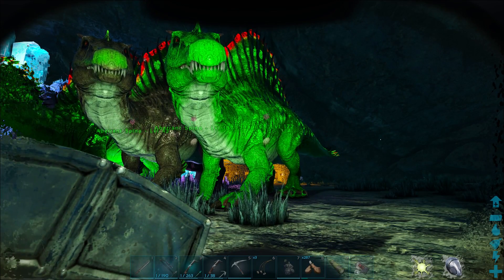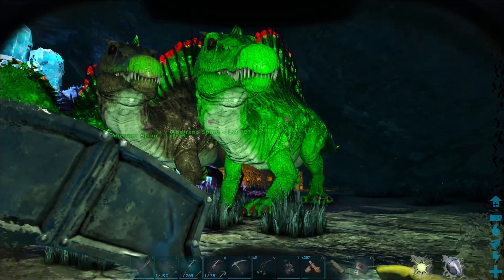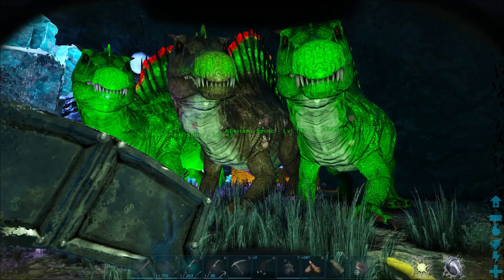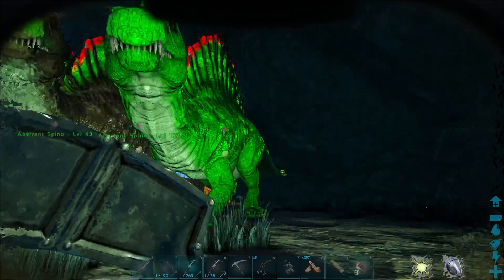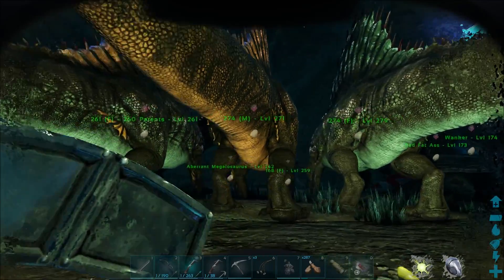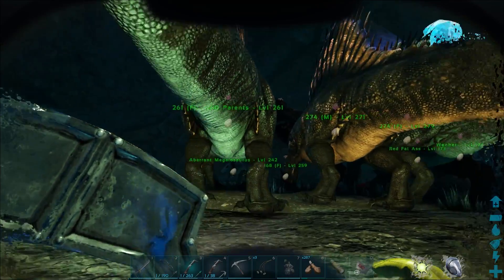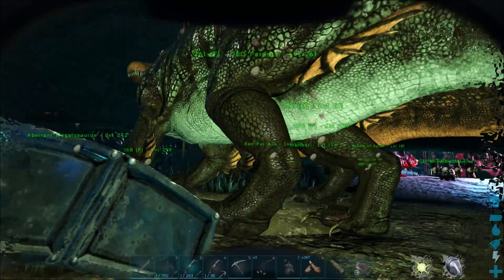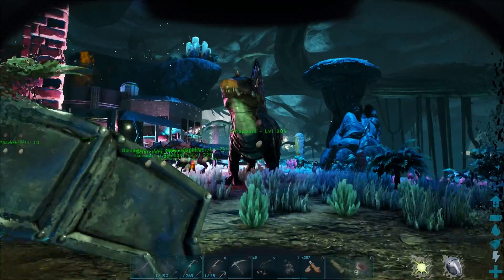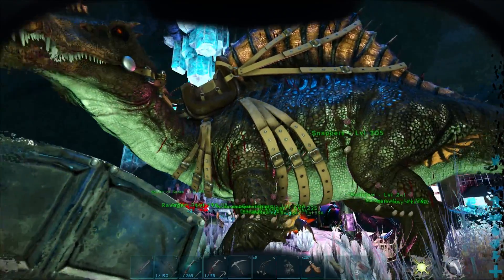I went up and down the river for a couple of hours killing every spino and carcass I could find until I eventually found another 174 male, immediately tamed him up, and got them breeding. I ended up getting twins — a male and a female. I kept the female for future breeding and the male — Snaps — for myself.